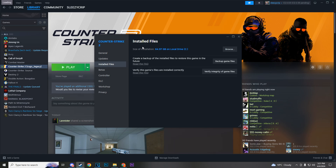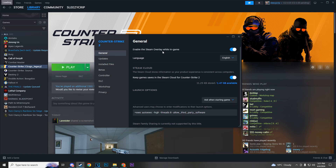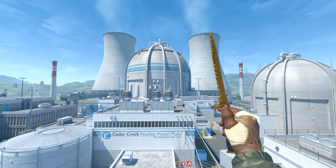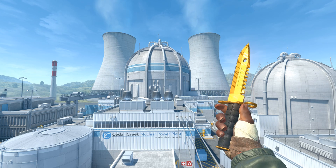That's going to give you the autoexec and the JB bind. The last thing you need to do is come back into your Properties tab, hit General, and where it says Launch Options, type: plus exec space autoexec. Then everything should be running flawlessly. That's about it for the important changes you need to make to get your game running the best it possibly can when it comes to movement.